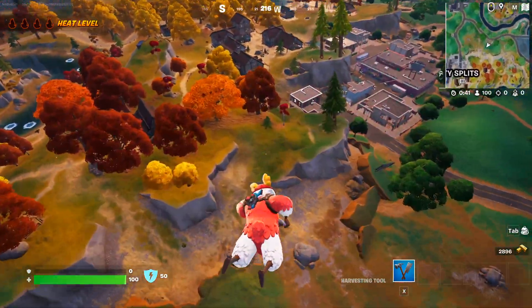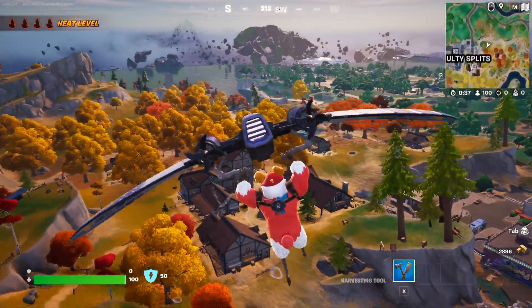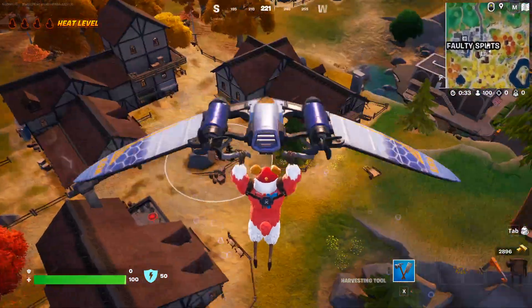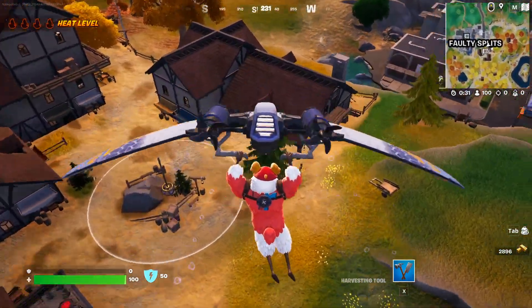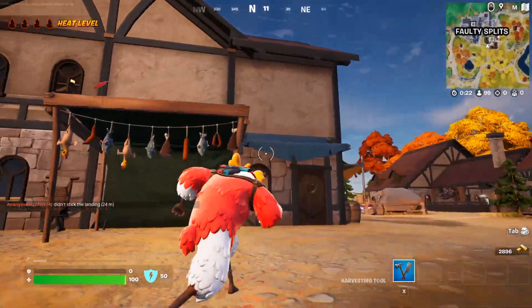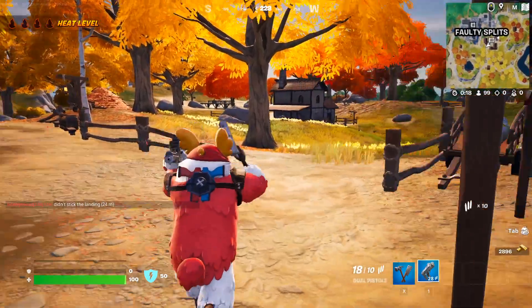We are headed towards Salty Splits because this is a location that's getting tons of attention right now. There are people everywhere — as you can see, even the battle bus wasn't closed and we already have people over here, so you gotta fall a few steps.